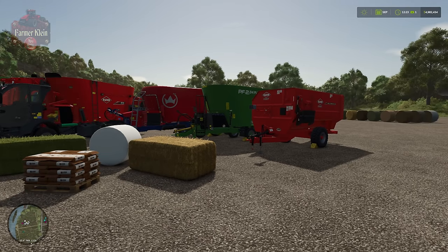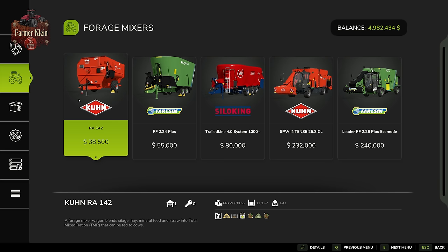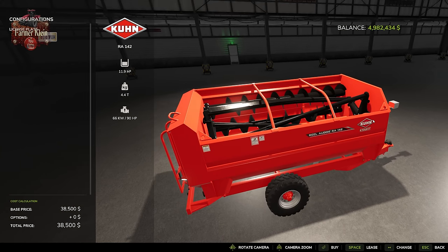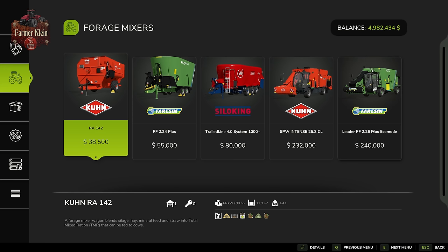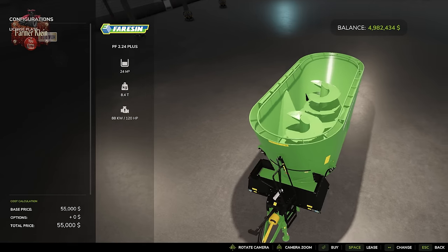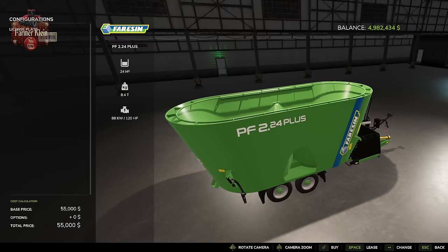To mix TMR you're going to need a mixer. Under vehicles, go to the animals category and forage mixers subcategory. There are three trailed mixers and two self-propelled mixers. I really only consider two of the trailed mixers viable, because the smallest one holds only 11,900 liters, which makes hitting the proper ratio quite difficult. My personal favorite mixer is the PF 2.24+, which I used a lot in FS22 and expect to use a lot in FS25.